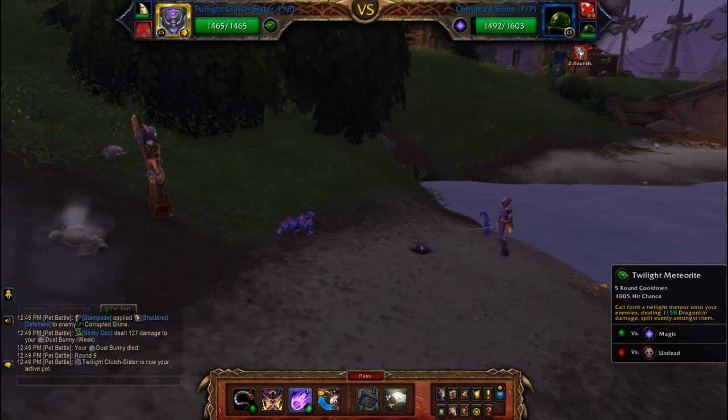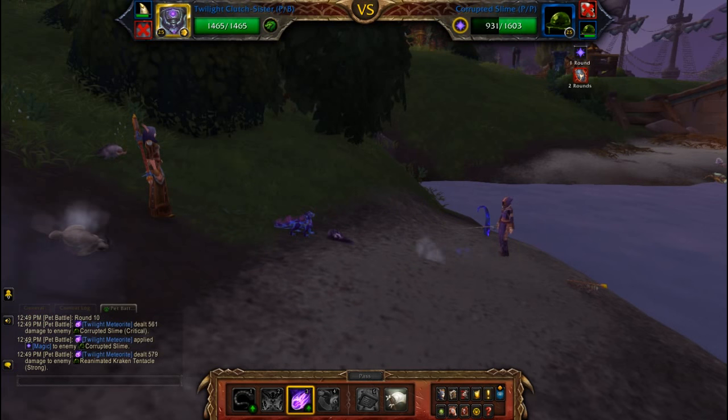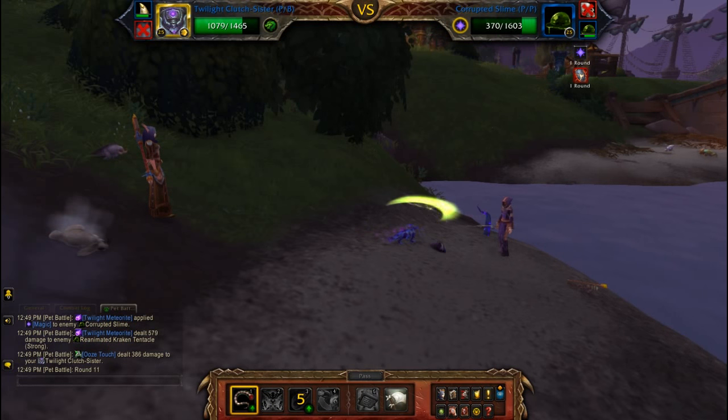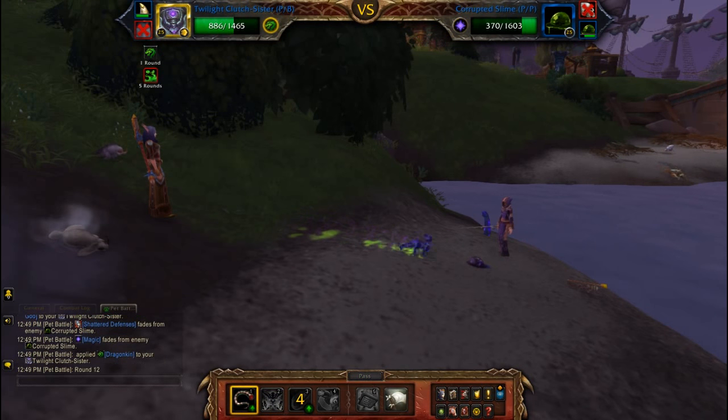Now all you have to do is hit twilight meteorite, which does damage to both pets, then tail sweep, and tail sweep again.